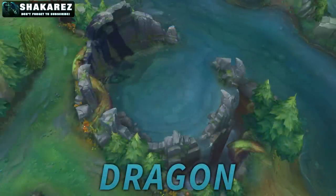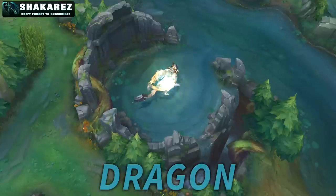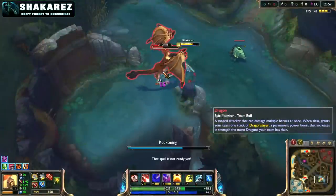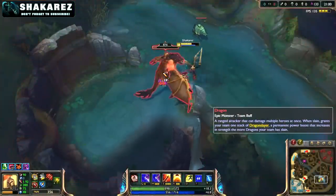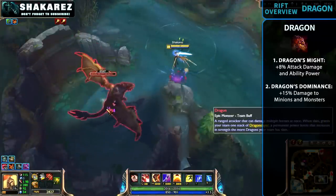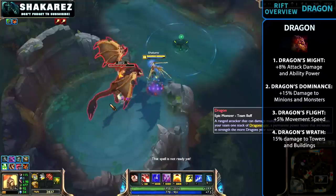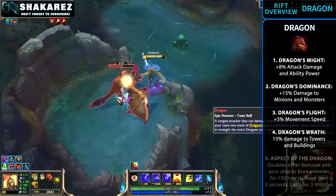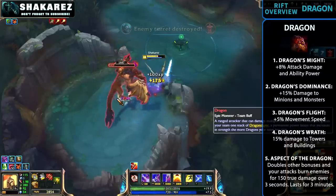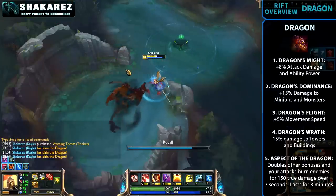The other two big objectives in Summoner's Rift are Baron and Dragon, and both were heavily changed. Dragon no longer gives gold and instead gives a buff that stacks. The stacks have changed a lot in recent PvE iterations, but right now they are: +8% attack damage and ability power, +15% damage to minions and monsters, +5 movement speed, +15% damage to towers and buildings. The fifth stack, Aspect of the Dragon, doubles all previous bonuses and your attacks burn enemies for 152 damage over 3 seconds — but this last buff only lasts 3 minutes. The other four are permanent.